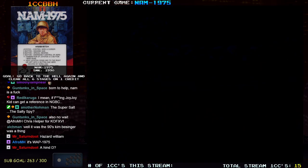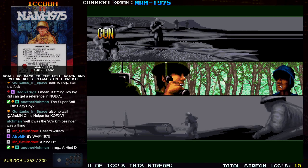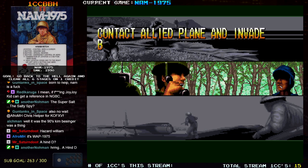Unfortunately, Chris will not return for the next stage. Information from headquarters — move strategy. Contact Outlight Plain and invade by parachute.